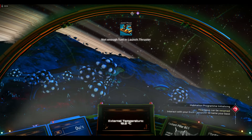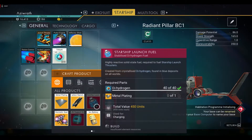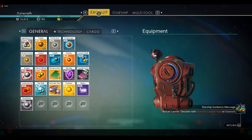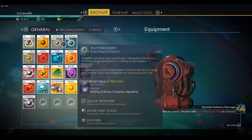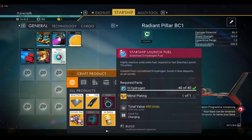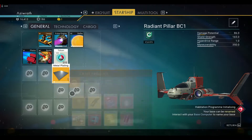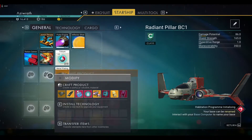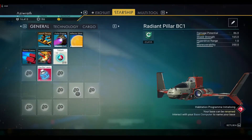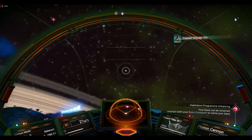You don't have to worry about losing sight of your base — it will have icons on it. But let's worry about the launch doors. If you haven't built it already, we need one thing of metal plating. Check if you have ferrite dust — if not, go search for some. We have enough, so let's make that one thing of metal plating. For starship launch fuel, the other thing you need is di-hydrogen — about 40 of it. Make that, it fills up the entire tank, and now we can take off and go get some gold.